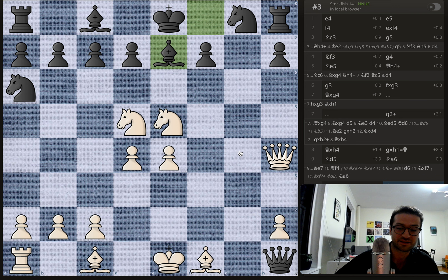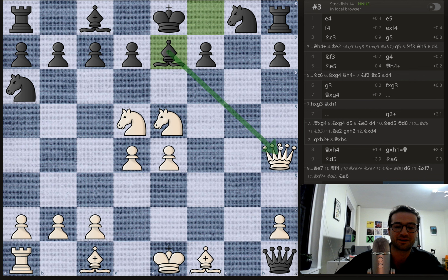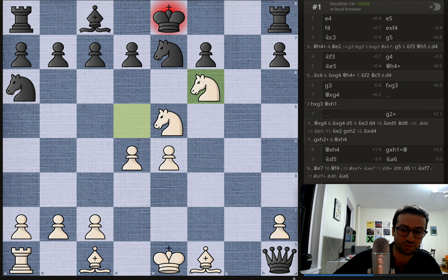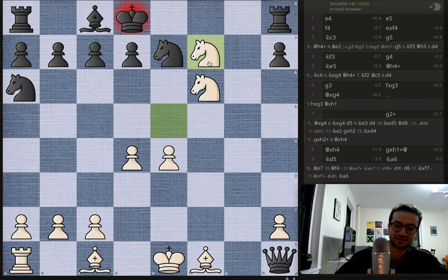Black sacked a queen on h4, and now it's white's turn to sack a queen. The correct move is queen takes on e7 check. It's disheartening when you play a move expecting a piece to run away and instead it captures and sacrifices itself. Black has no choice — the only option is to take with the knight on e7. But now you get the really brutal knight to f6 check, attacking the king. The king only has two squares to go to.